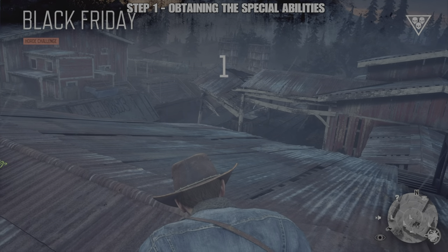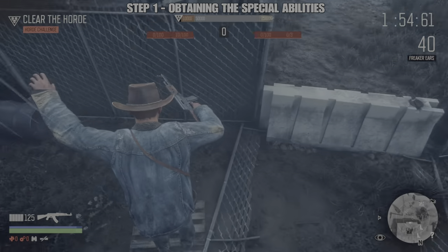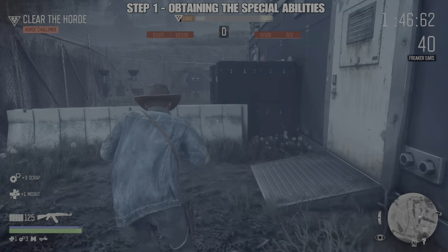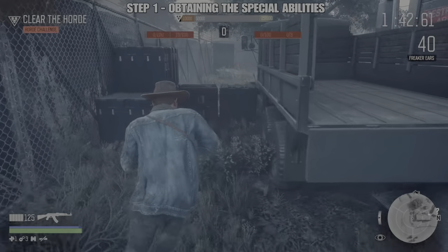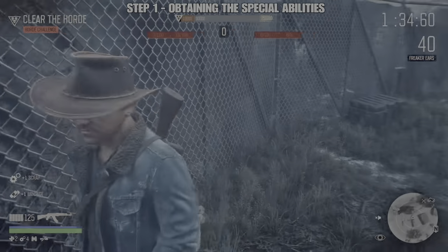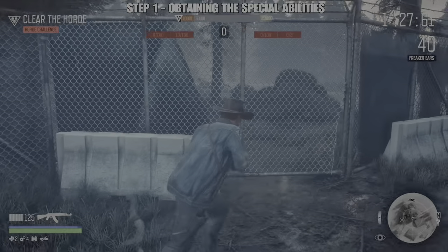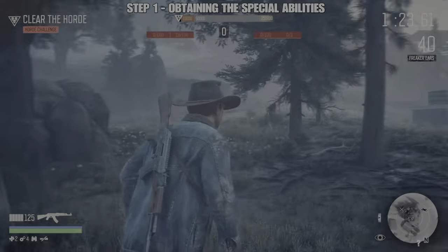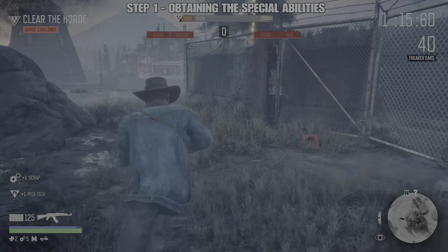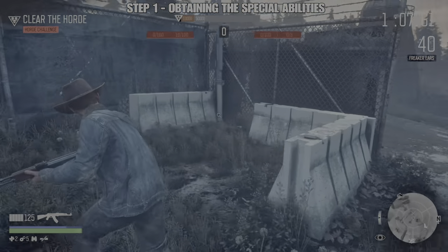Step one is about to start: obtaining the special abilities. Before working on the freakers to collect as many as possible, there are a number of items you can collect from the NERO station that is behind the sawmill. This is the perfect opportunity at the start because you have a bit of time and don't have many freakers yet. The beauty of these items is they do not cost anything. It varies what you get, but you are ideally looking for bandages and med kits. The only other things you are likely to pick up are PCA tech and scrap — both of these are useless, especially scrap since you do not use melee weapons on this challenge.